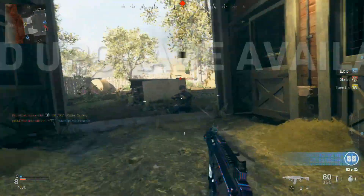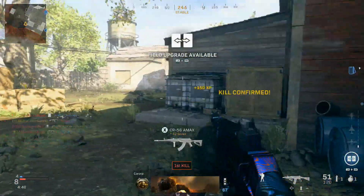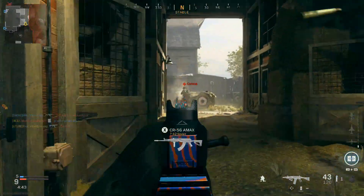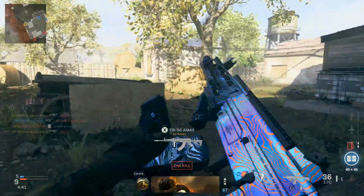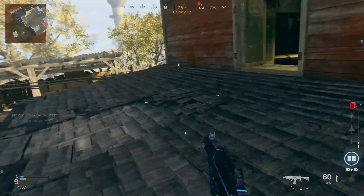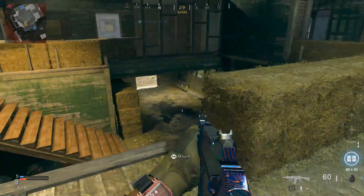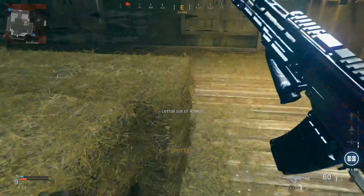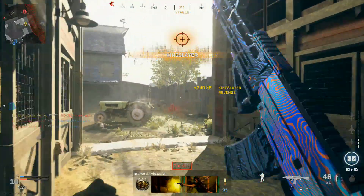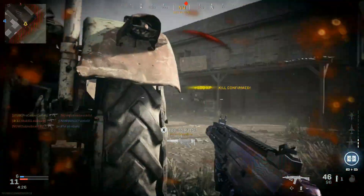We got to start getting some tags too. After I get done with this video, your boy is about to go fire up the charcoal grill and cook some steaks — two New York strips and two ribeyes. I've recently found that New York strips are my go-to steak. I'm going to get them nice and pink on the inside and just eat them all.